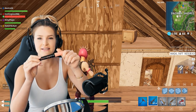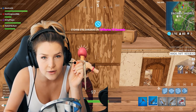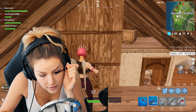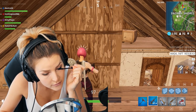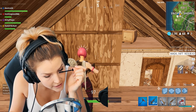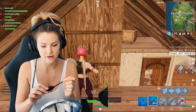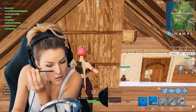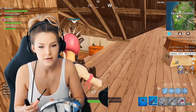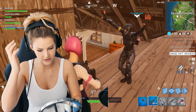Now we're gonna do mascara. I recently switched to Roll Lash by Benefit. I'm gonna go in and go left to right. This is my current favorite mascara — I used to use the Tarte Lights Camera Action for a really long time but this is my new favorite. I have really long eyelashes so I don't usually need to wear falsies, but they look really good on stream. Mascara is done.